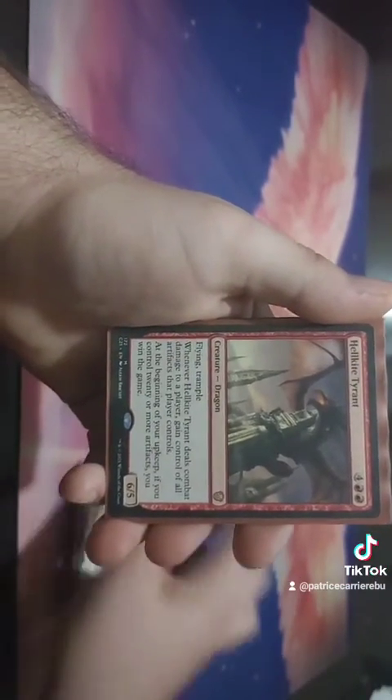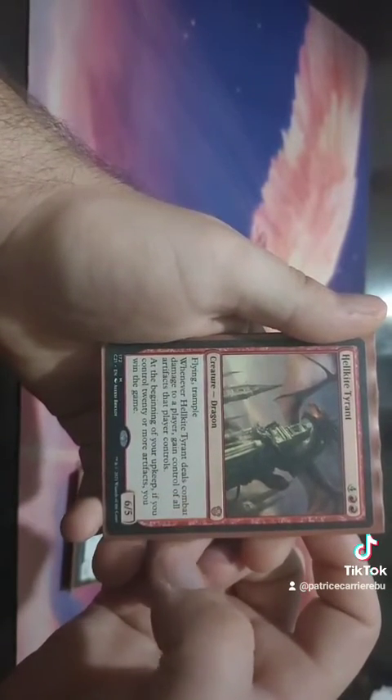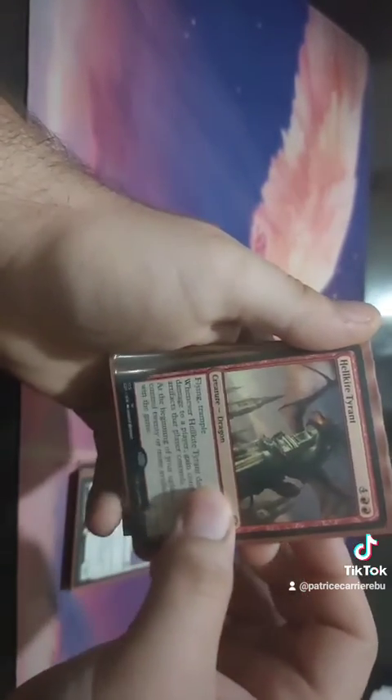We have Hellkite Tyrant. Deals combat damage to a player, gain control of all artifacts that player controls. And at the beginning of your upkeep, if you control 20 or more artifacts, you win the game. It also has Flying and Trample. So good.